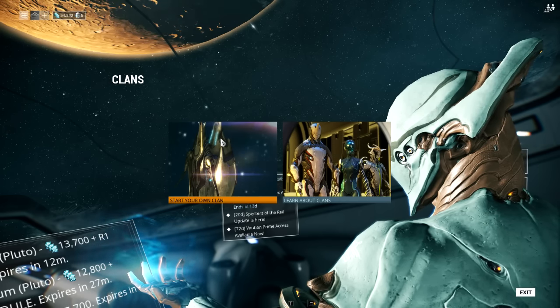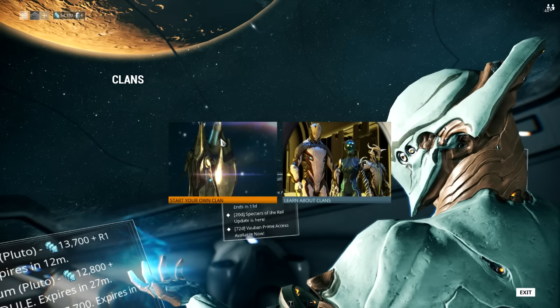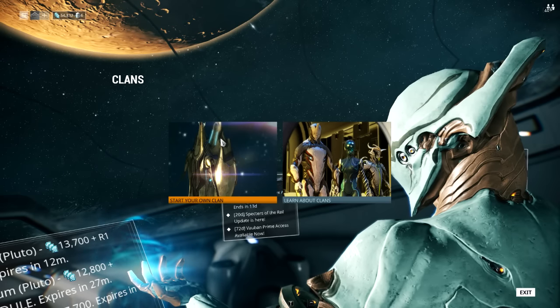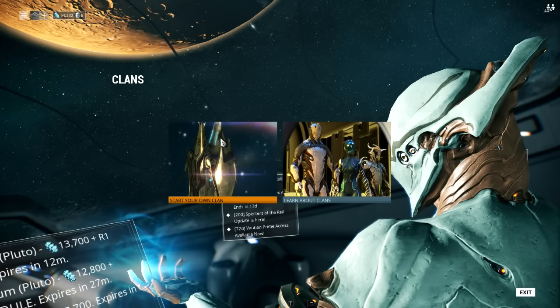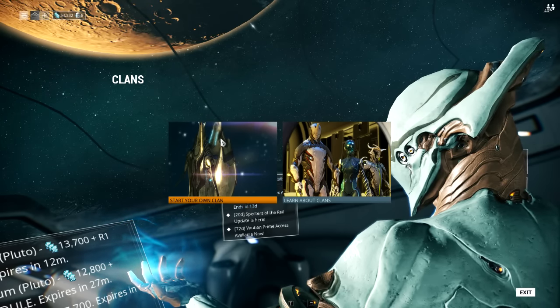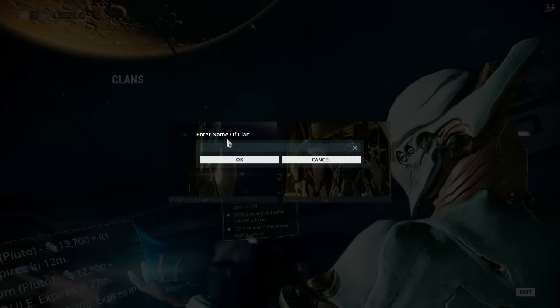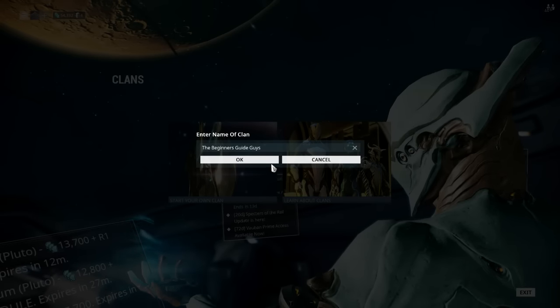This clan is going to be managed by myself and some of my admins from my main account. You'll get a special sigil you can wear on your shoulder — it'll bring the community of beginning players together. As for the name, I'm going to go with 'The Beginner's Guide.' It's creative, okay? Let's go. So that's going to be the name of the clan.